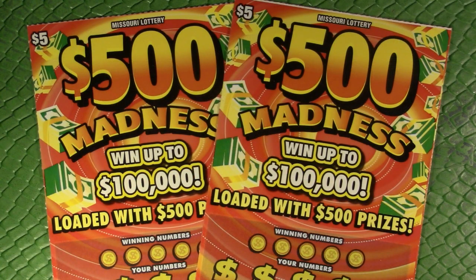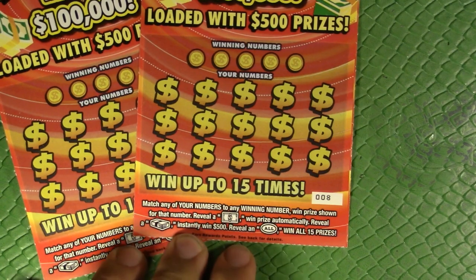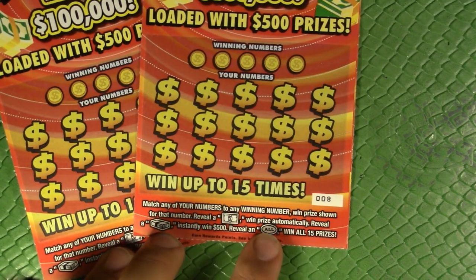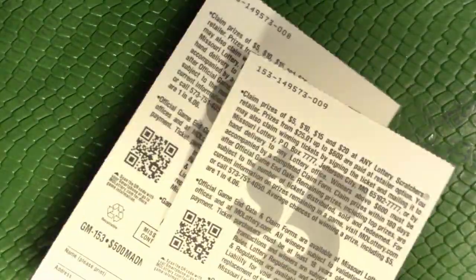Hello, welcome to another scratcher video here on the channel. Captain Cardsworth with you as always, bringing you two five-dollar $500 Madness tickets from the Missouri Lottery today. It's a pretty simple ticket — we just match any of our winning numbers. A dollar bill wins automatically, a stack of bills is our instant win $500, and the word 'ALL' is the win-all symbol.